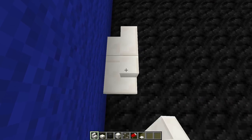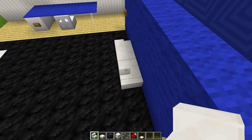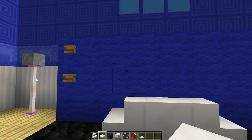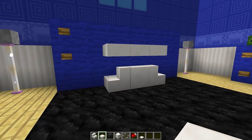Then go to the side of this stair, place another stair there, and then go to the other side and place another stair right there — so you have three stairs in the middle of your room just like this. Then grab your quartz slab and a half block above these stairs place three slabs like that. This is going to be the back of our car.